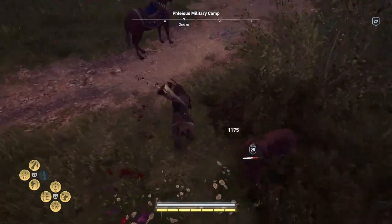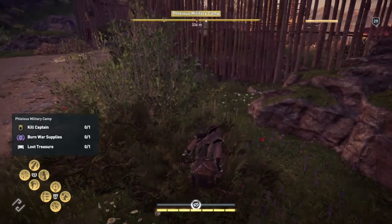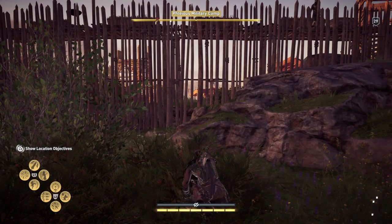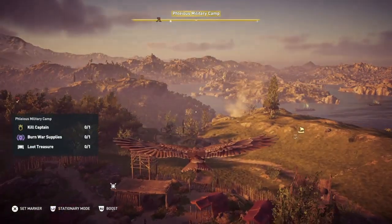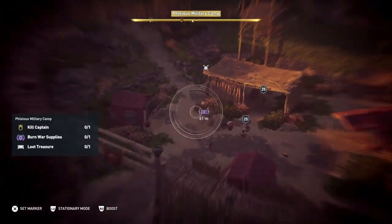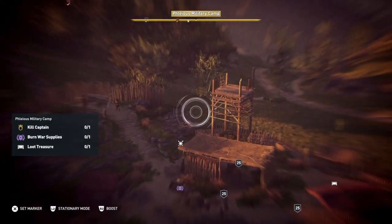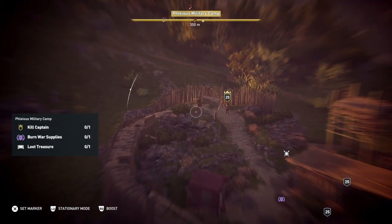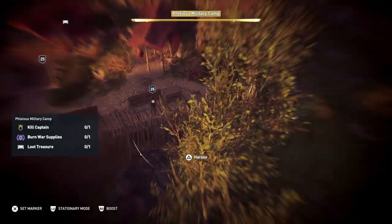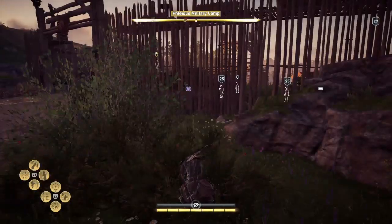Oh there's a wolf first, so we'll take out the wolf first before we look at the mission. Okay so what we got? We've got to kill a captain, we've got to burn some war supplies, and we've got to loot a treasure. There's the war supplies, there's the treasure, and there's the captain. I'm just checking to see if there's anything else around — bad guys. Maybe there's one there. And that'll do, on we go.